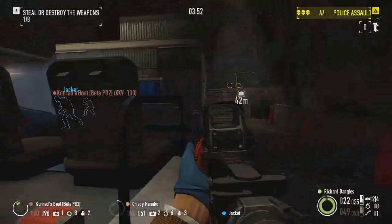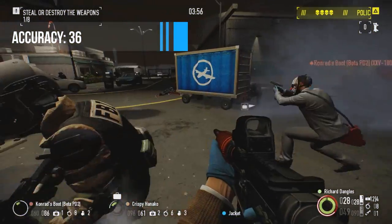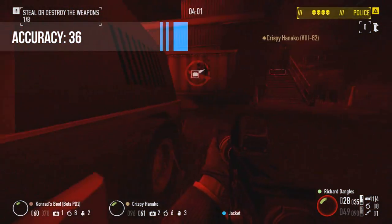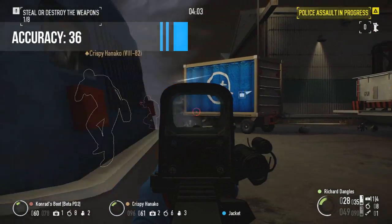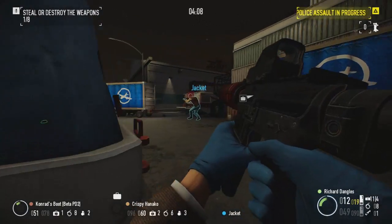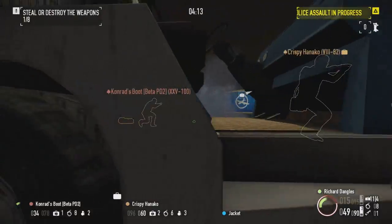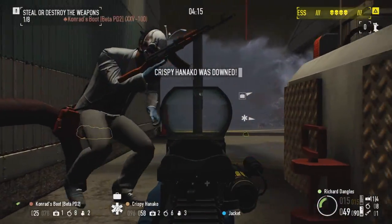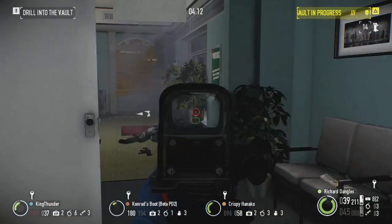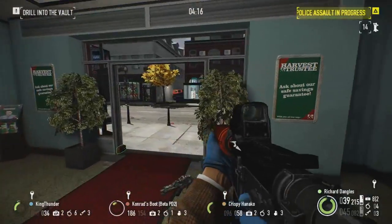While this weapon has good controllability, it squanders in accuracy, having the lowest base accuracy of all rifles at just 36. By default this weapon will struggle to hit targets even up to mid range, and increasing this should be your primary focus when selecting mods and skills. With some upgrading it will become accurate enough for mid range firefights, but it can still be difficult to consistently score headshots — a serious problem when you begin fighting the FBI in greater numbers, as headshots are almost a necessity to effectively counter them.